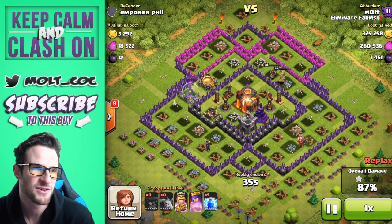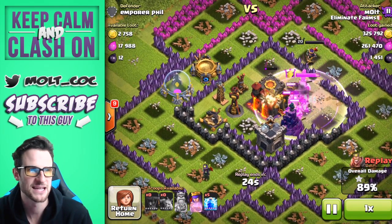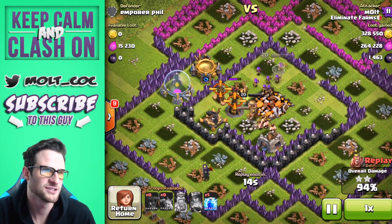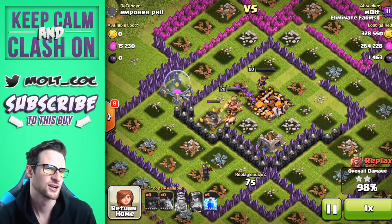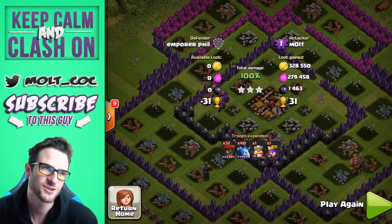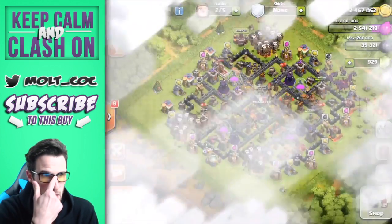As you saw at the beginning, we do three-star this base. Let's zoom in on the middle — both of my heroes are level 22 thanks to the most recent max-out episode. My King is working his way in with his Iron Fist ability. There's only one defense left that can actually do damage, which is that Tesla, and it's doing practically nothing. We'll go ahead and use our Queen's ability — her cloak — and she is full health. The King takes it out. Final loot: 328,000 gold, 279,000 elixir, and 1,463 dark elixir. That was awesome, plus the loot bonus.